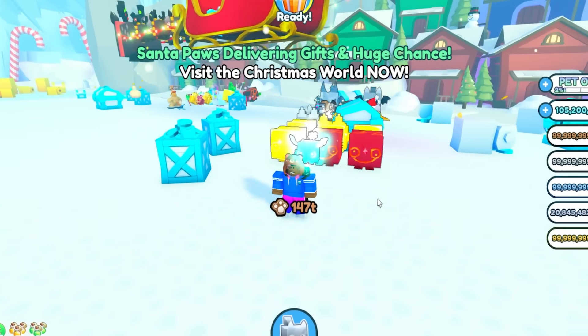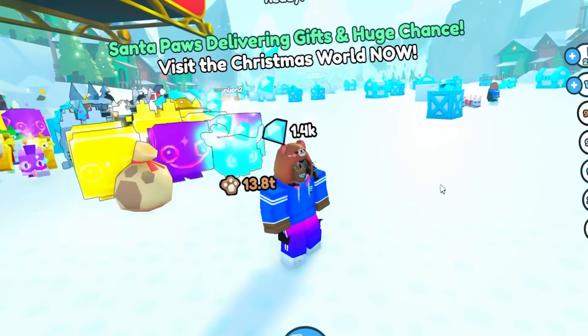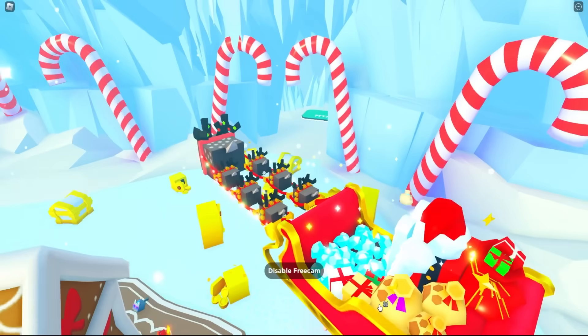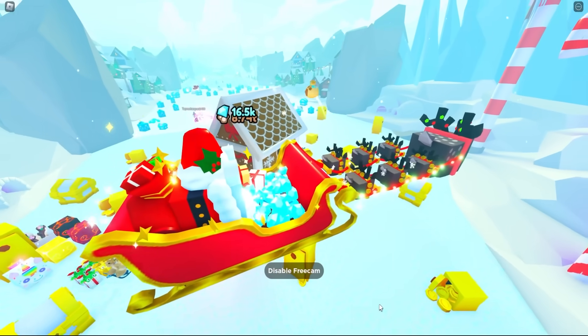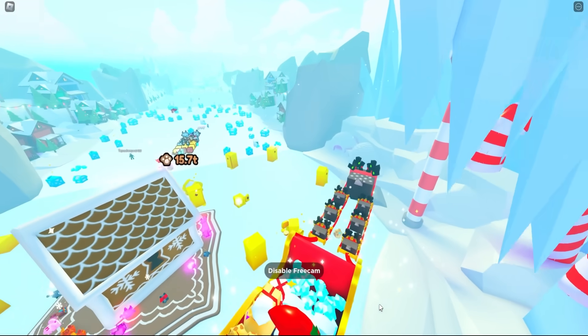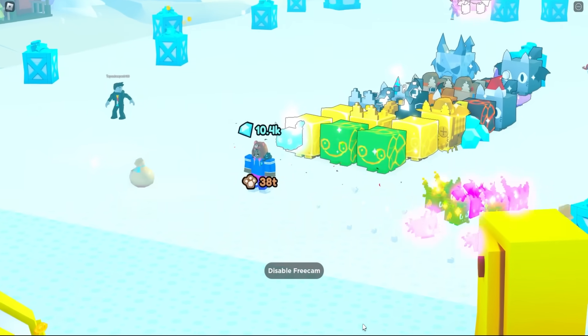Look at this team — 147 trillion. I know I would never see anything like this ever again. Oh, there's my alt account over there. There's no way the admins already know about this and still allow it right now. We're getting trillions of gems. How is this even happening?